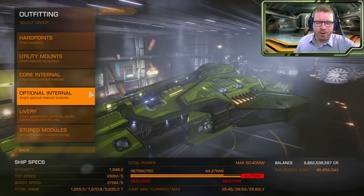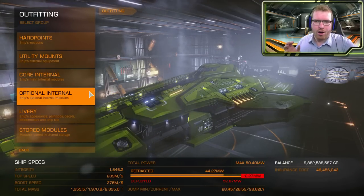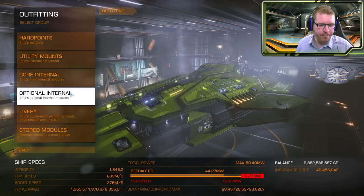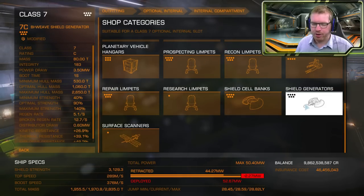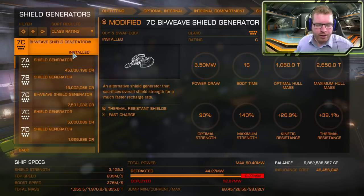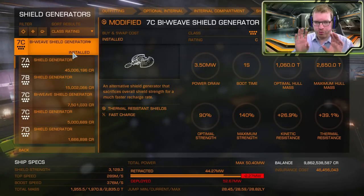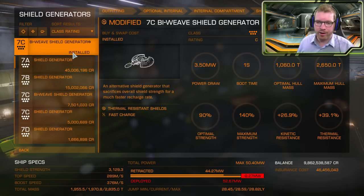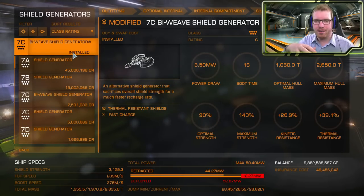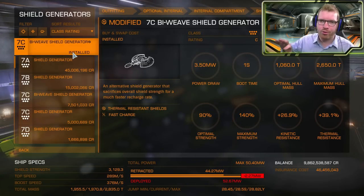Before we start, I want to give you a basic introduction to the mechanics of shields, just to get everybody on the same page. Shield generators are completely separate from shield boosters — mathematically, they are two distinctly different things. They almost work as two separate shields in the way they're calculated, where the resistances on one and the resistances on the other are completely separate. The shield boosters themselves are just adding a modifier to the main shield at the end, after all diminishing return calculations have been done.